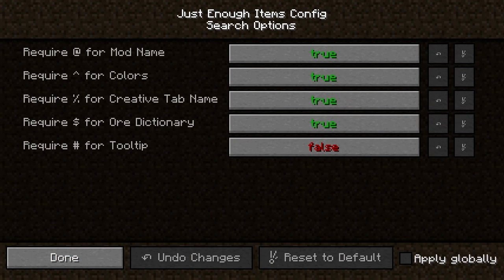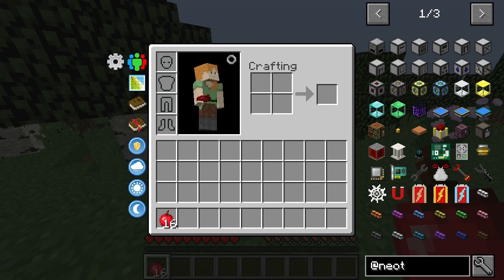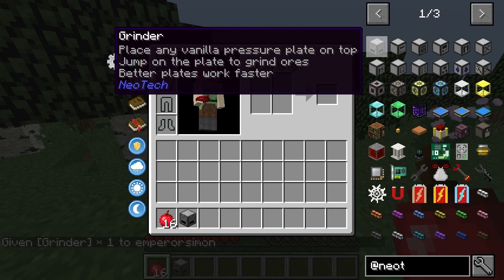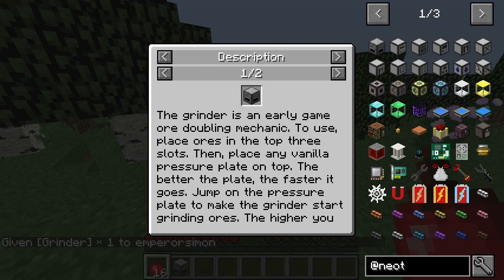Let's search up these in there. What would be the benefit of searching tooltips? To use, place walls in the top three slots, then place any one on the pressure plate on top. The better the plate, the faster it goes. Interesting.